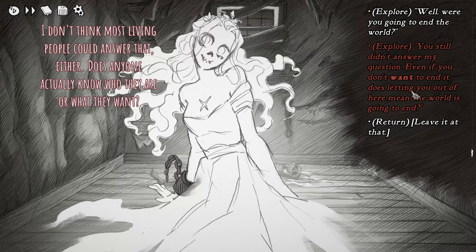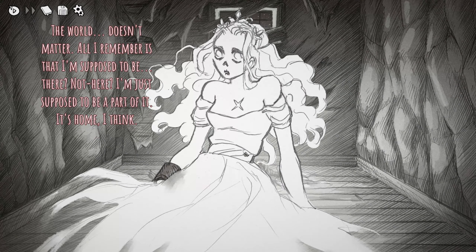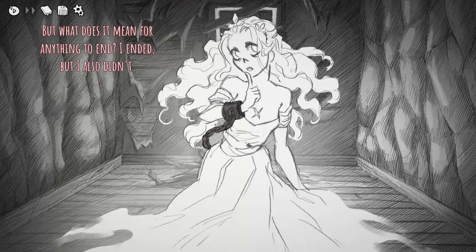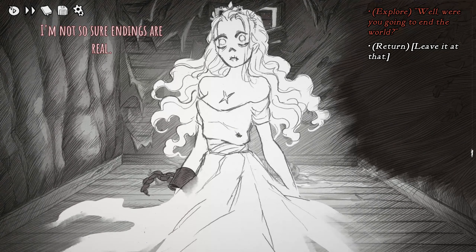'Does letting you out of here mean the world is going to end?' 'I really, really don't know — I'm not lying to you, I promise. All I remember is that I'm supposed to be there — not here. I'm just supposed to be a part of it. It's home, I think.' I think she's talking about the entity we see at the end of each run that grabs her. 'But what does it mean — I ended, but I also didn't. And you ended too, but here you are and you don't even look any different.' 'I'm not so sure endings are real.'